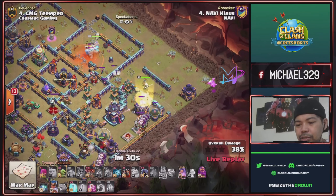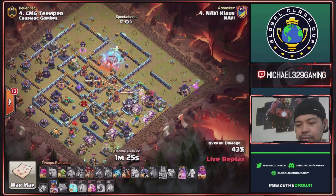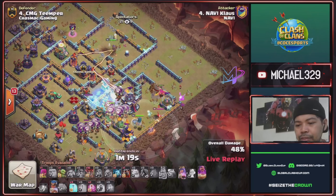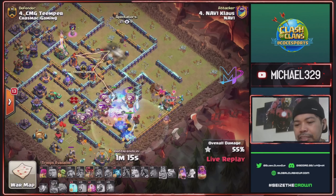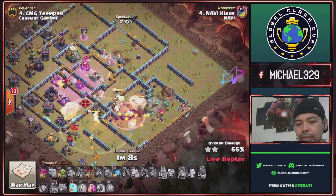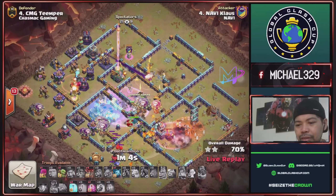Phoenix up and start to drop his balloons from four to six o'clock with warden. Freeze spell for the single inferno to protect his royal chomp. Town hall activated — use freeze spell for loons, warden ability to protect his loons. Queen will take this multi inferno — nice queen!